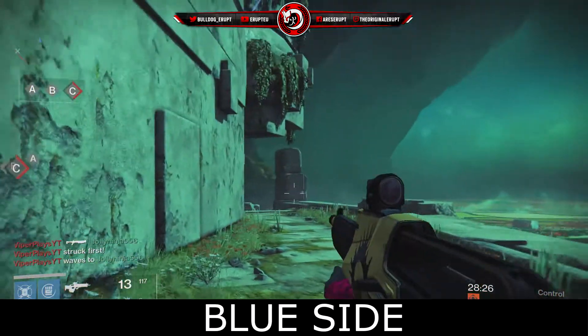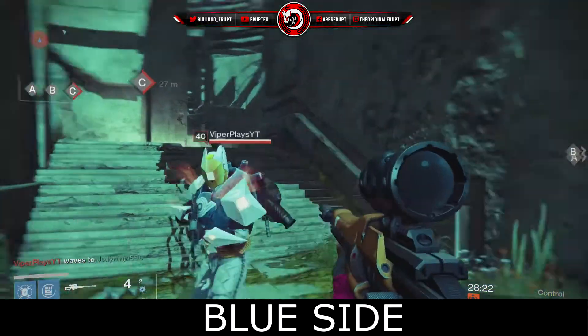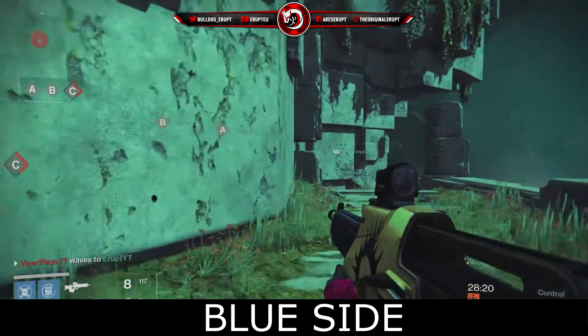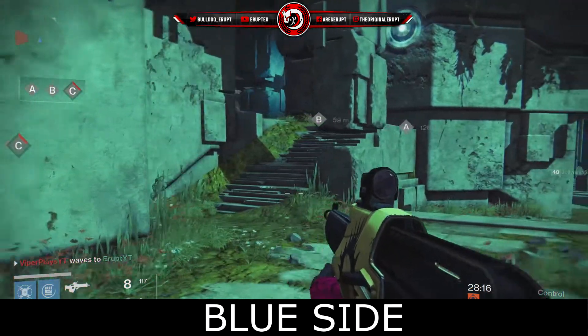Here we have this weird little bend that we call Blue Side. This whole little bend here is just called Blue Side. Now this map is going to heavily feature the two colours red and blue — or you can call it orange and blue, but I'm going to call it red and blue.